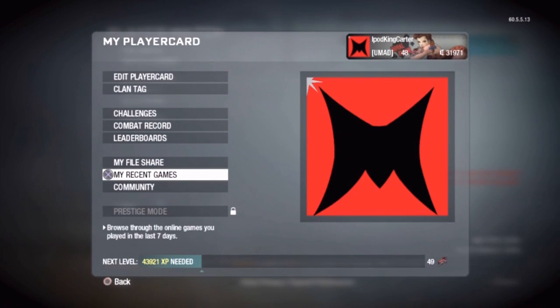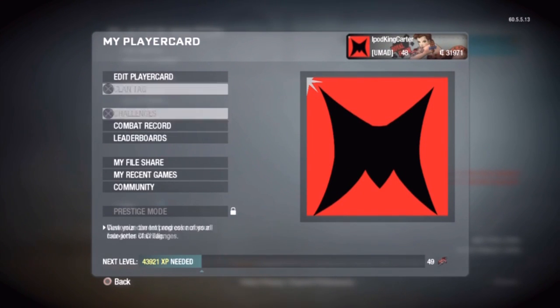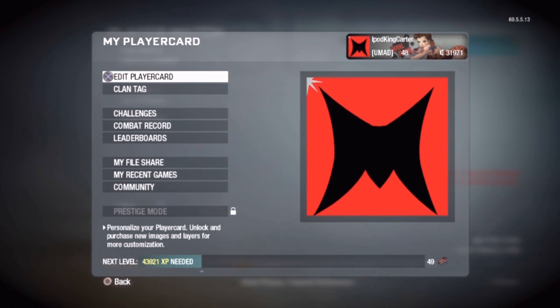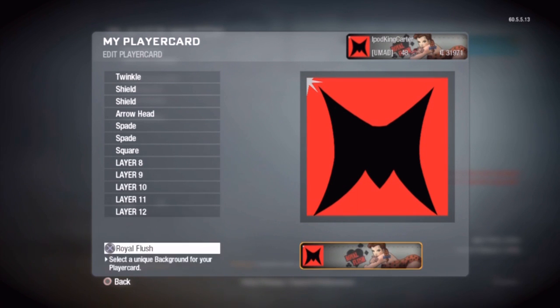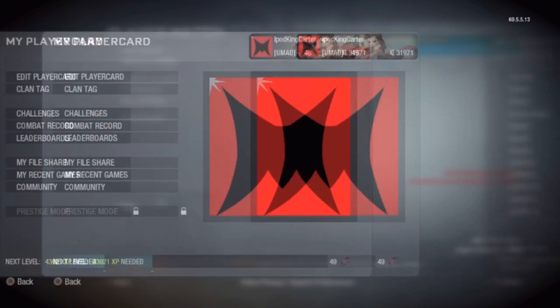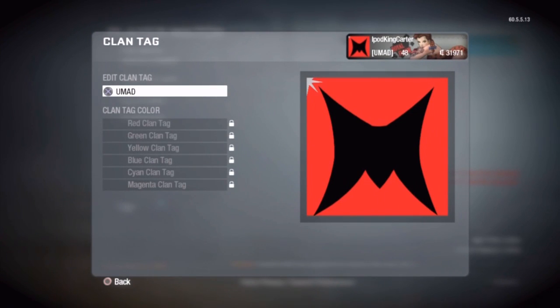Let's go to my player card. This is what a lot of people want to know about. If you want to learn how to make this Machinima icon, the link will be down in the description. I just had to copy it because it's amazing and I'm on Machinima Sports — I added a little twinkle to give it that glare the actual Machinima logo has. I also have the Royal Flush background for my player card. My clan tag is 'You Mad' — it's from my crew on PS3, NBA 2K11, 'OU Mad Han' crew.